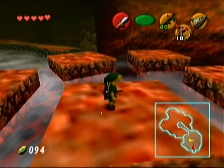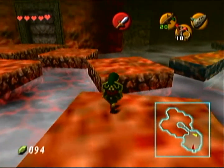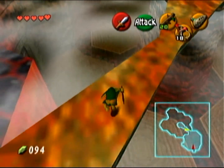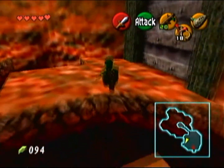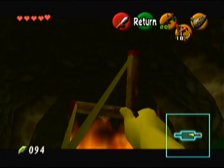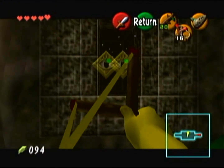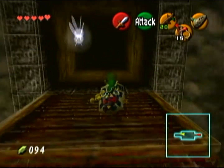Now that these guys are dead I'm going to show you something kind of interesting. If you come over here to the other side of the room and walk onto this platform, you'll notice we were actually above the room where we fought the original two Lizalfos — it's all connected. Now we just want to go into this next room. In this room you want to shoot the eye switch on the opposite wall — this will make the first flame go away. There are actually two flames in this room, so when you go on this first platform turn to the left and there's another eye switch in the wall. Hit that one and the second fire goes out, then you can proceed forward.